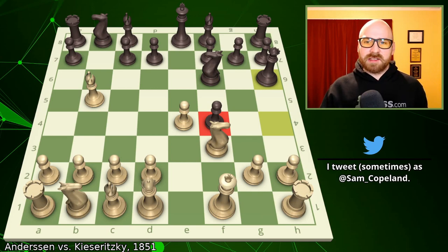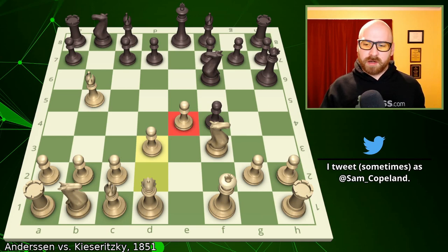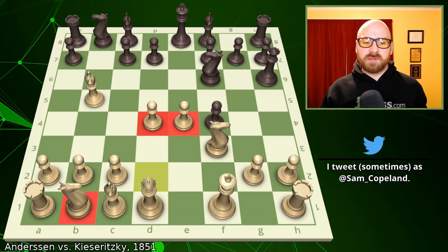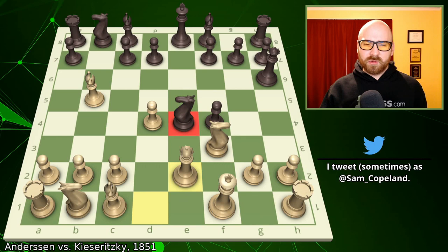After queen to h6, we get a bit of a passive move from Andersen — very uncharacteristic of the attacking German player. After pawn to d3, you're defending e4, but did you really need to? Instead, you could have just played d4, establishing the perfect pawn center. Short against Kasparov did develop with knight c3. But I like the d4 move, because if you capture with knight takes e4, then queen e2 creates a very unpleasant pin against the king.